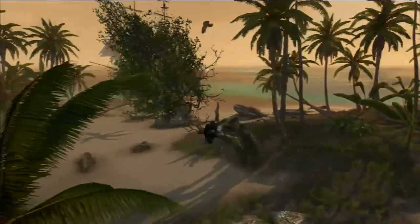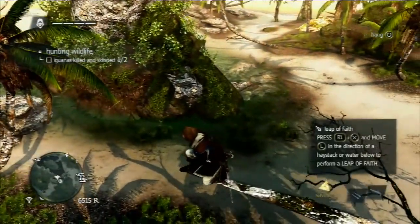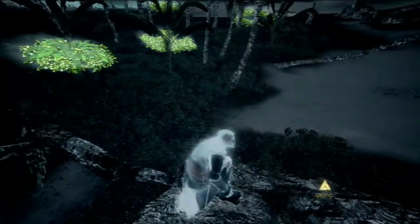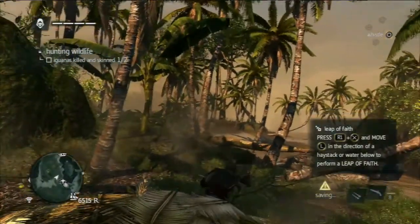In this game, unlike Assassin's Creed Revelations, if you synchronize a viewpoint in an area it tells you where everything is in that area — you don't have to run around tagging everything. You could simply find all the viewpoints and automatically spot everything. This also works similarly on the world map.